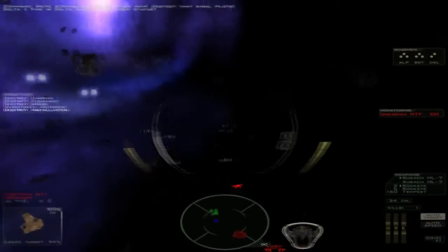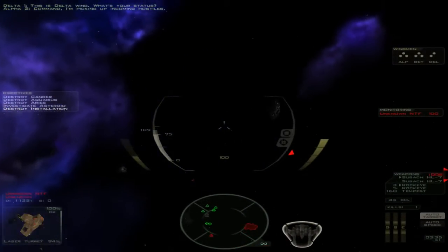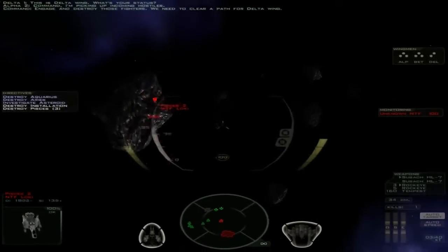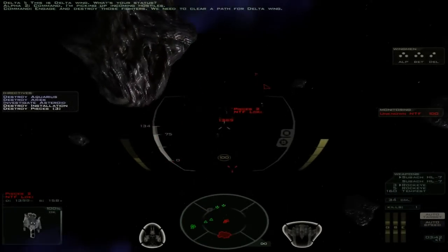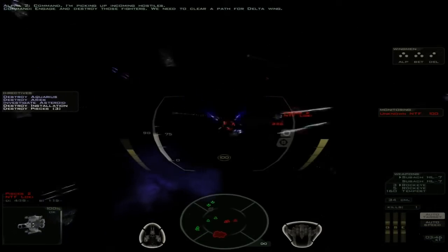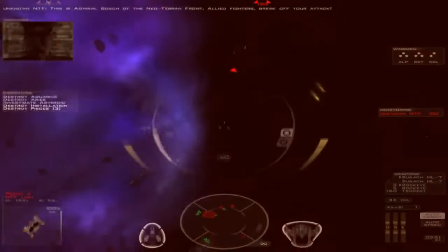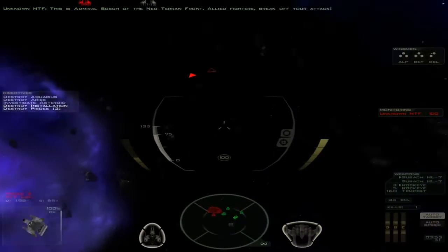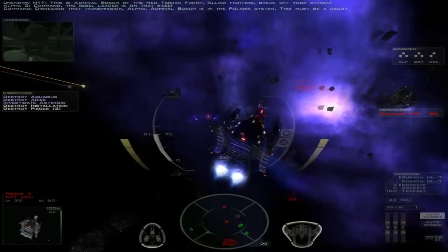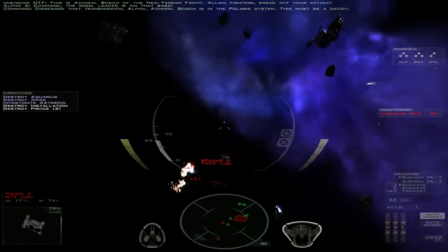This is Delta West — what's your status? Command, I'm picking up incoming hostiles. Engage and destroy those fighters — we need to clear a path for Delta Wing. I'm gonna take out these fighters; that's our job. Break off your attack. Command, the rebel leader is on that base. Disregard that transmission, Alpha — Admiral Bosch is in the Polaris system. This must be a decoy.